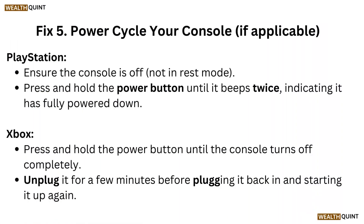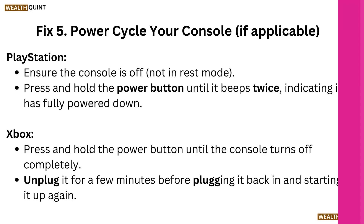Fix 5: Power cycle your console if applicable. On PlayStation, ensure the console is off — not in rest mode. Press and hold the power button until it beeps twice, indicating it has fully powered down. On Xbox, press and hold the power button until the console turns off completely. Unplug it for a few minutes before plugging it back in and starting it up again.